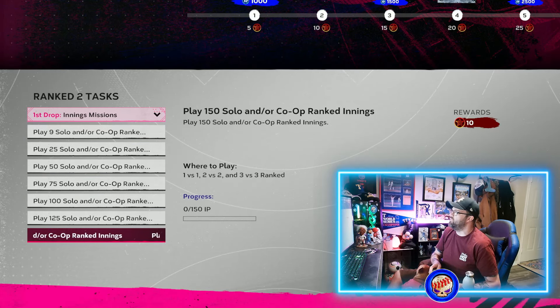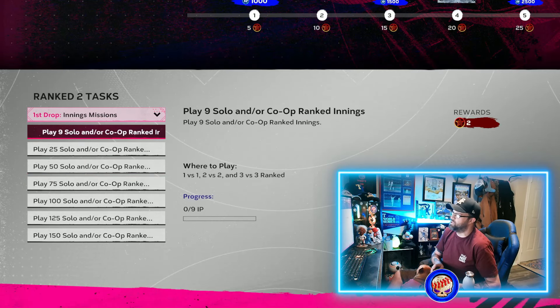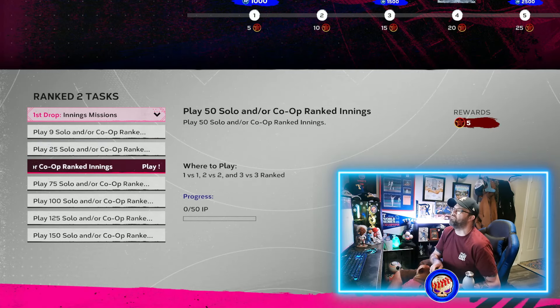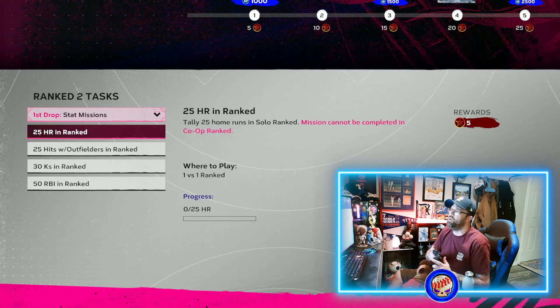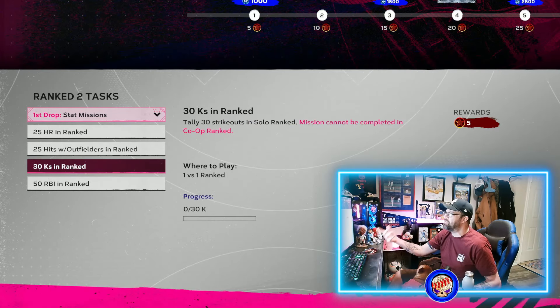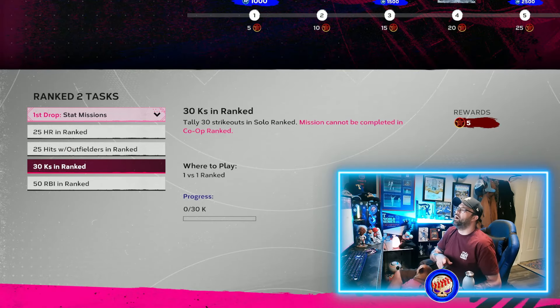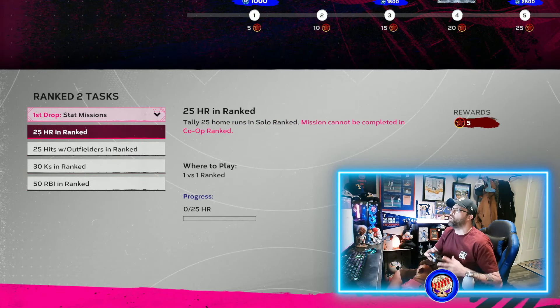All of these innings missions are just for playing — you don't have to win, you just have to play. Don't quit out of games; play as many innings as possible even if you're getting blown out. Adding up all the point totals: 10, 20, 30, then 38, and a couple of fives, gives you 50 total points from innings missions right now. For stat missions: 25 home runs in ranked is 5 points, 25 hits with outfielders is 5 points, 30 strikeouts is 5 points, and 50 RBIs is worth 10 points.